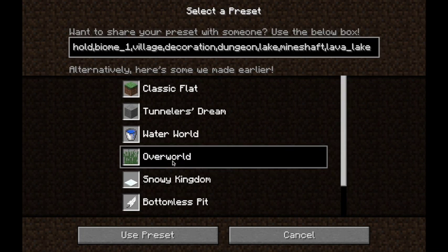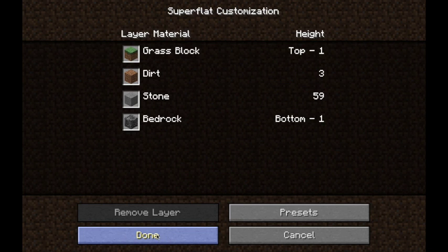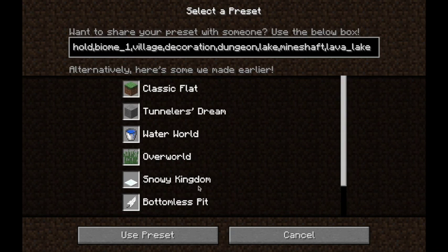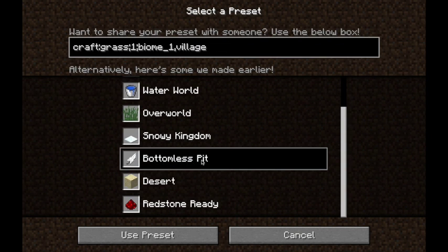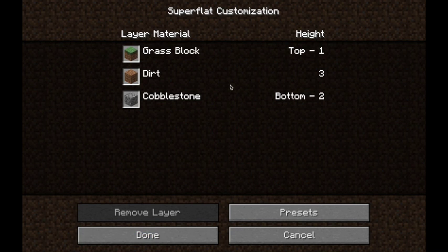We have the Overworld, which is similar to Classic Flat, but that one will spawn villages and it has more stone. Snowy Kingdom is very similar to the regular Miner's Delight, with snow on the top. Bottomless Pit is 1 grass block, 3 dirt, and 2 cobblestone — not bedrock. This means you can tunnel underneath the cobblestone to the void, which is the area underneath.